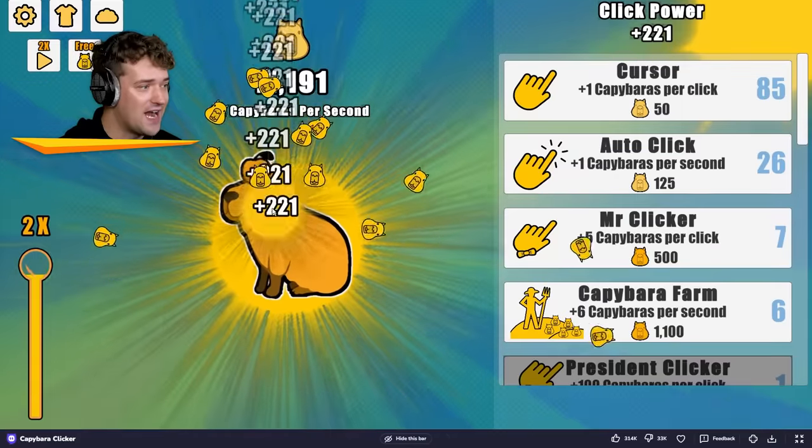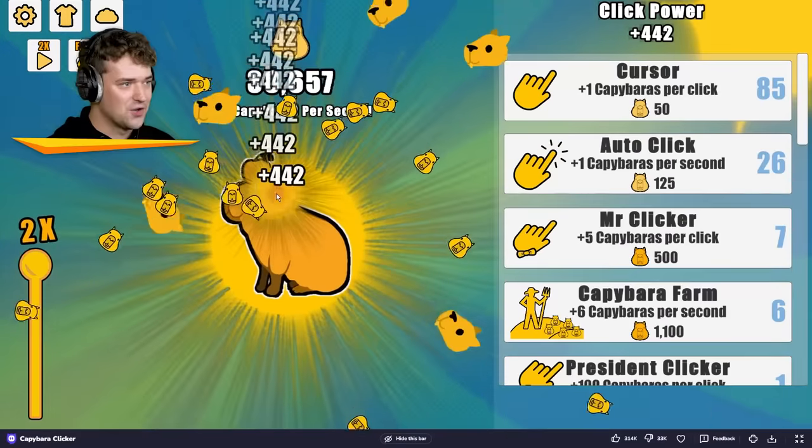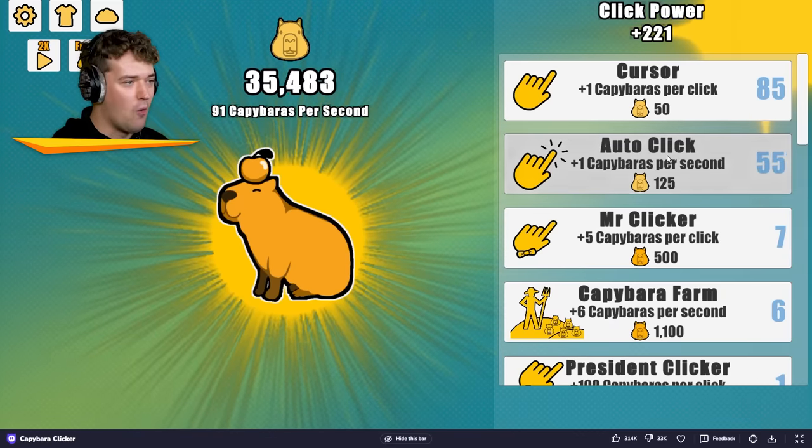$221? That's going to be like $442. Yeah, look at that — quick math! So now we've got $38,000, which means the auto-clicker can definitely go up.